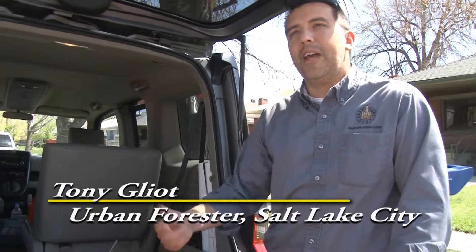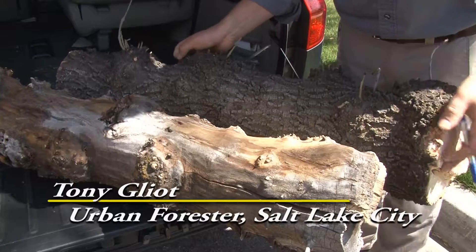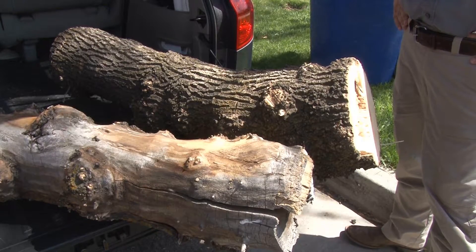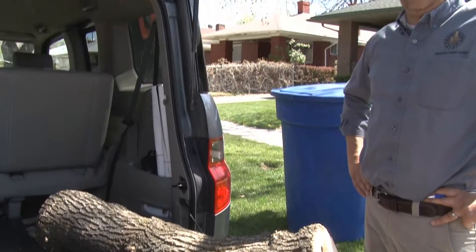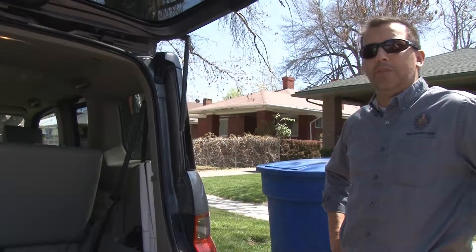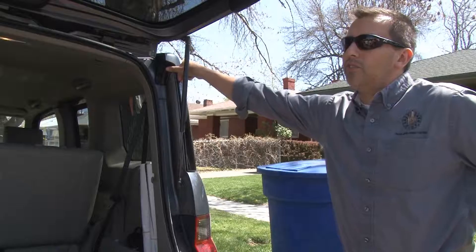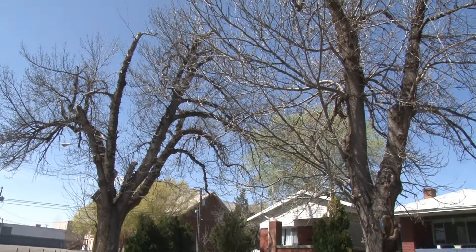We know what to look for here, we still haven't found it yet, so it's hard to know until we see it. It's concerning to see decline and know what you think you want to be looking for, but not being able to find it. That's kind of my question — we don't see emerald ash borer, then what's the main cause for why our ash trees look like they look?